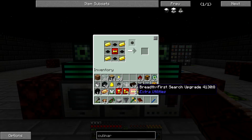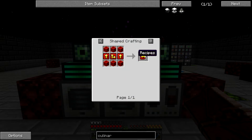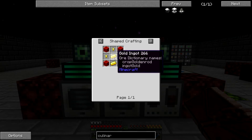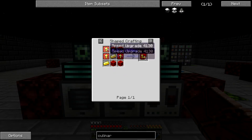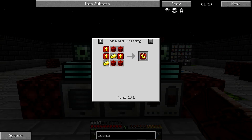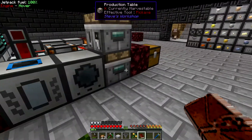To make these breadth-first-search upgrades is crazy — you need six blocks of redstone, plus two speed upgrades and a depth-first-search upgrade. To make a speed upgrade, you need four blocks of redstone and some gold, which gives you four of them. Then to make the depth-first-search upgrade, you need three speed upgrades plus four blocks of redstone to make three of them. So it's a lot of redstone to make these upgrades and the transfer node energy — pretty expensive to get to this point.